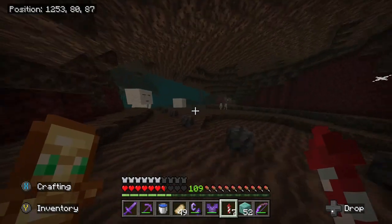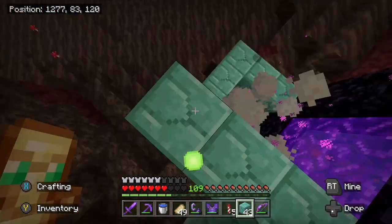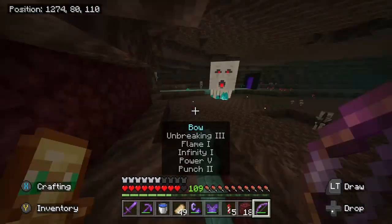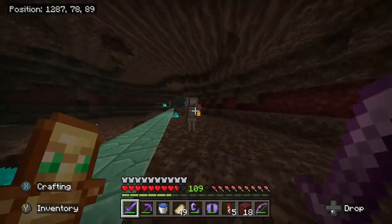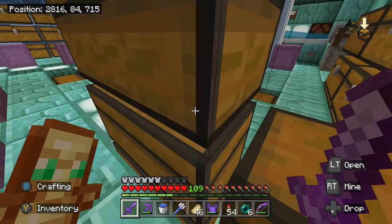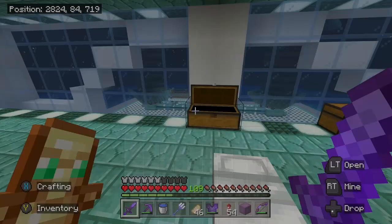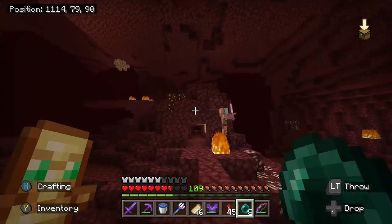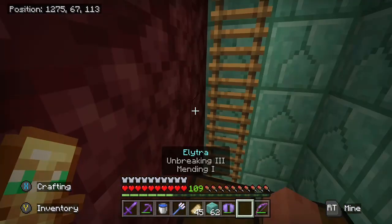I'm just going to box this completely up because there are probably a bunch that got over this way, but they despawned. I've also found out that campfires no longer cook the meat when the mob dies on them for some reason, so I have to switch over to a lava blade. That's the kill chamber successfully modified. Now I'm going to go test it.